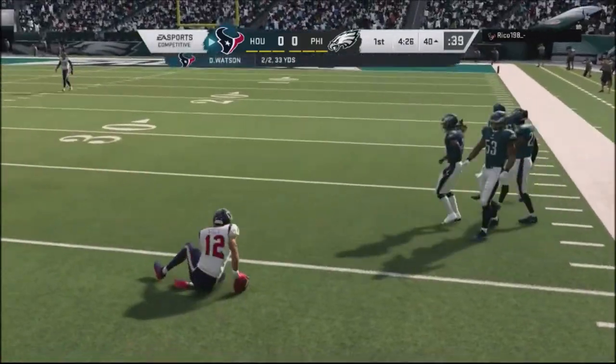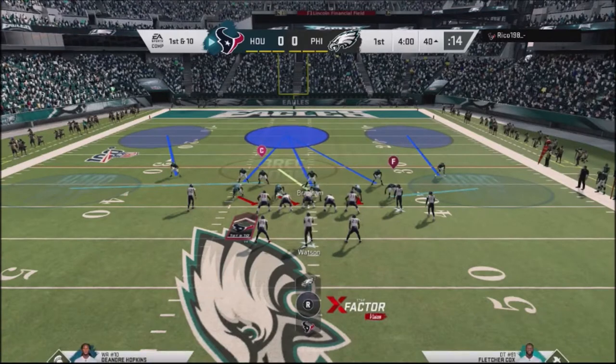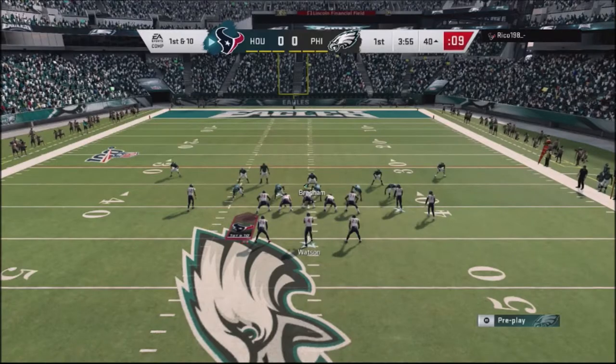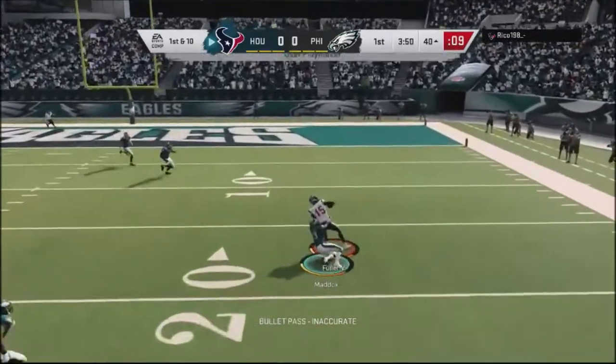Right here he hits me with a little crossing route and I just couldn't get out there with my defender. He makes a really good play. This guy had a tendency to roll off to the right with his quarterback and throw to other parts of the field. I really didn't adjust too well to that — I should have used a contain or a spy off the right.